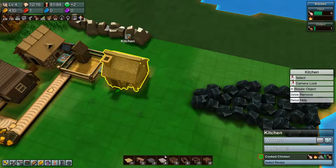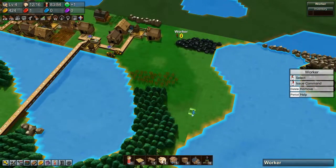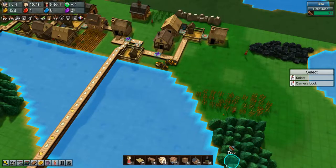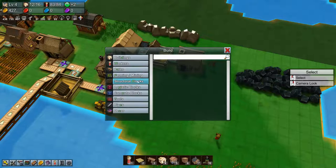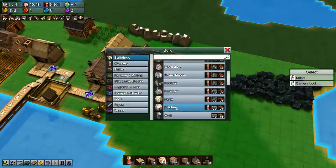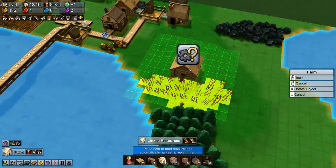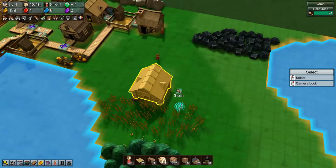All we need now is fire, so we need some workers to grab trees from down here — that's fine for now. That will let us produce cooked chicken. Then we need flour because we need flour to make the bread. So we need another farm — we'll put that farm down here because there's already a lot of grain there, and we want to make grain.